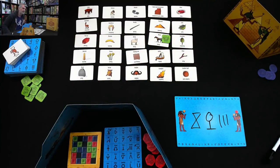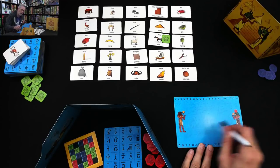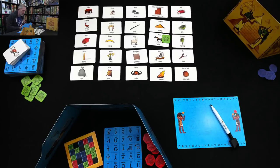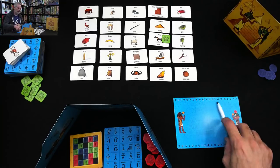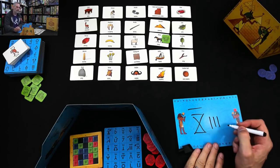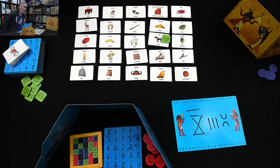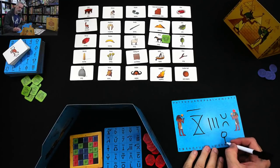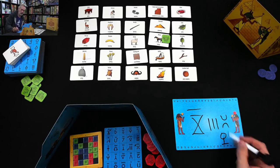Oh — it's the headdress. The headdress is what I want. Could I communicate that? I could say it's not alive, but it is beautiful, and it is clothing. Do I say anything about human? It's something a human would wear, so what the heck — I'll throw in human as well. I'm saying four words: it's not alive, it's beautiful, it's human, and it's clothing. Will Jen be able to understand that? What will Jen try to offer me now? I think it's pretty darn obvious, because I articulated everything.